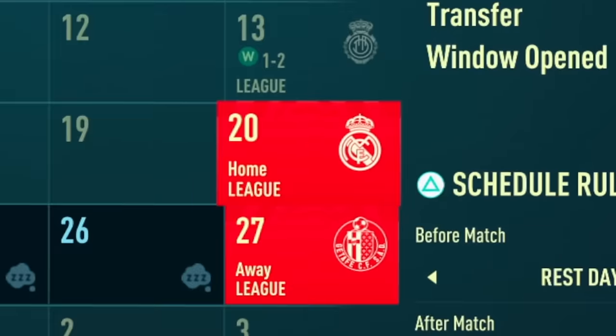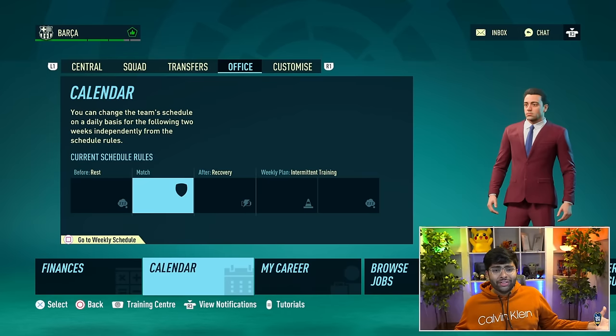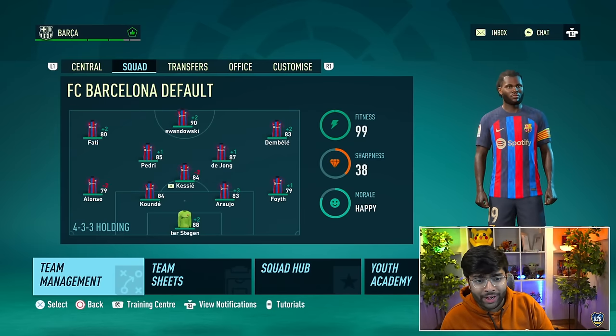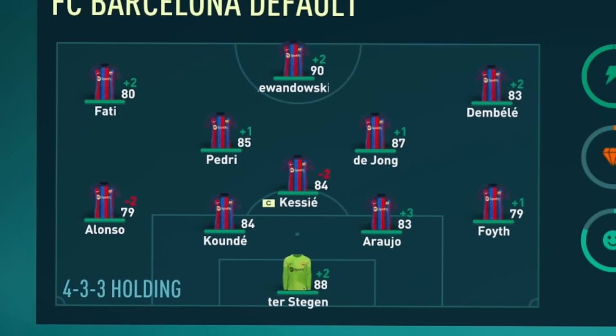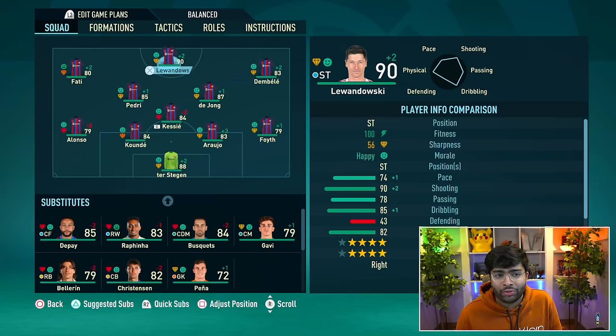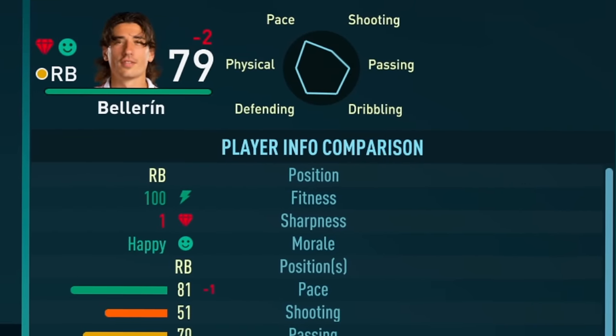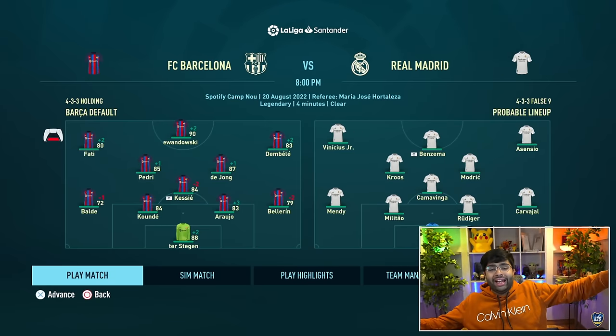Wait — am I seeing this right? First episode of the Barcelona career mode and we've got Real Madrid — an El Clasico! I'm a bit worried because our team isn't all that ready and we still need a left back. But we're going to play it because I want to experience an El Clasico in FIFA 23. For the lineup: the front three picks itself, De Jong and Kessie in midfield. At the back, I'm going with Balde despite the pressure, and Bellerin at right back to deal with Vinicius — he needs pace. That Real Madrid team is classic — we're going to have a tough time.